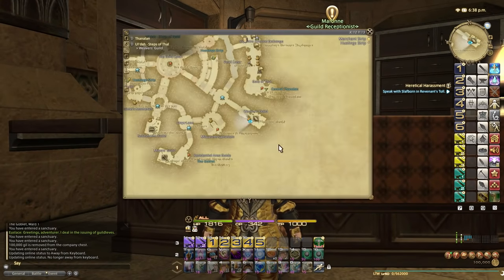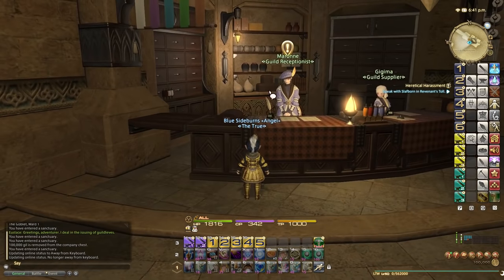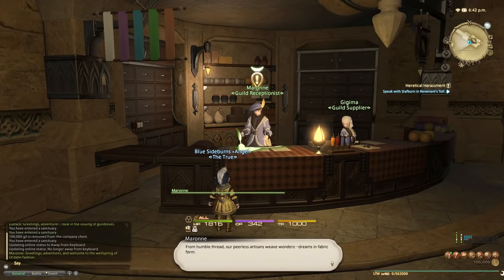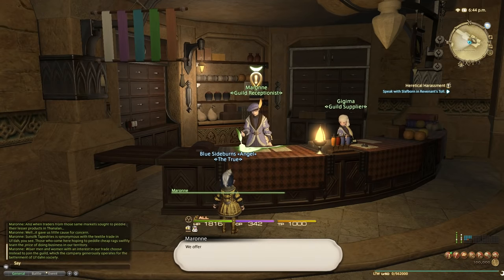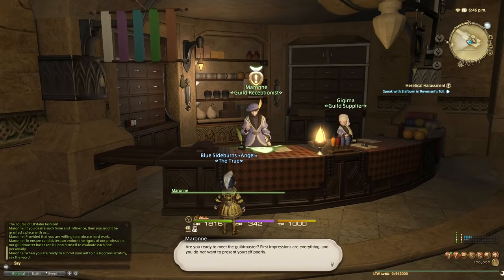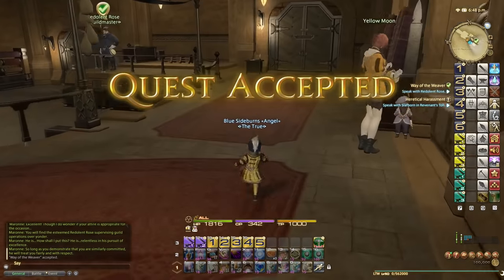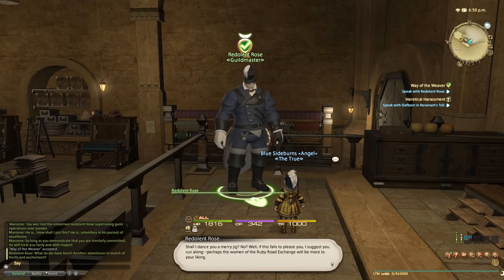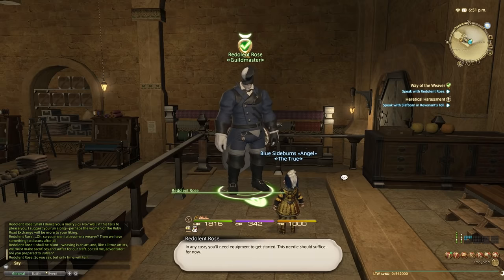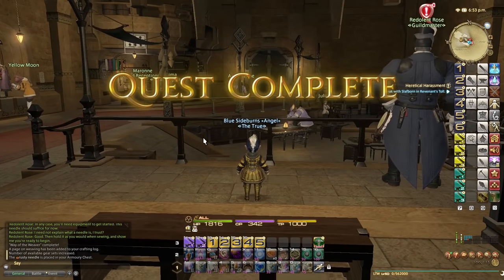I'm at the Weaver's Guild here in Ul'dah, right in the Steps of Thal. Let's accept the quest to become a Weaver — join the Weaver's Guild, accept the quest. Then you have to click once more and accept. The very first thing you should do is turn in the quest to the NPC and then do the level 1 quest. Now I'm a Weaver — well, I now have the ability to be a Weaver.